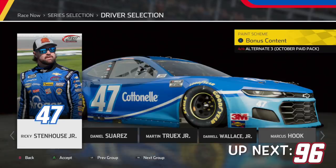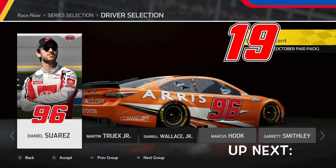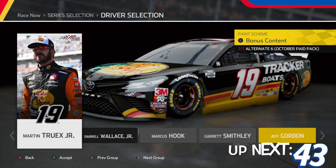Next, we have Stenhouse's All-Star scheme. I'm happy they added the All-Star schemes into NASCAR Heat 5 because of how unique they are, but this scheme is bottom tier. Up next, we have Daniel Suarez's All-Star scheme. I love the size of the number — I feel like number size does make a difference in the look of the car. And after that, we have Daniel Suarez's Aeris throwback to his 2016 Xfinity Series Championship — beautiful, amazing, nothing to complain about. Next, we have Truex's throwback, which is very reminiscent of his throwback last year. I still like it — it looks pretty unique.